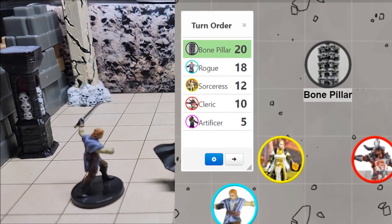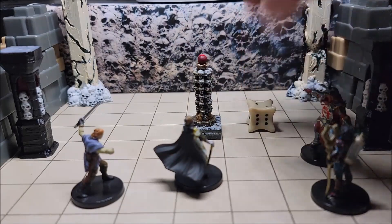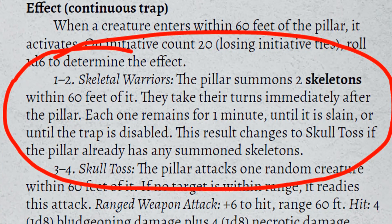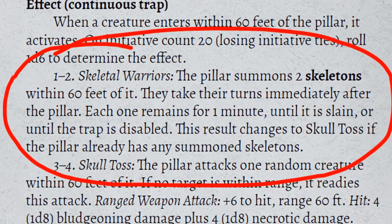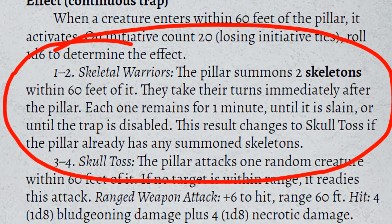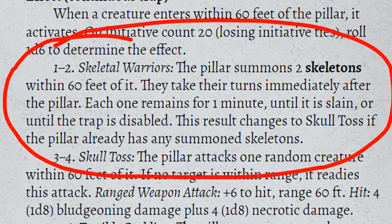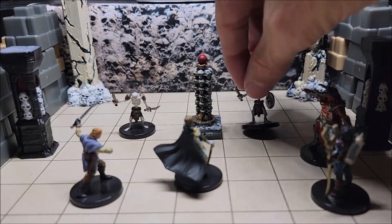When the Bone Pillar's turn comes up in the initiative, we roll a six-sided die with three possible results. On a roll of 1 or 2, we get Skeleton Warriors: the pillar summons two skeletons within 60 feet. They take their turns immediately after the pillar, and each one remains for one minute until slain or until the trap is disabled. This result changes to the Skull Toss result if there are already summoned skeletons on the field.